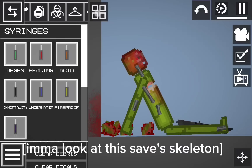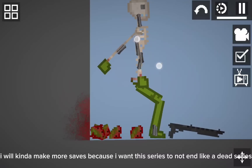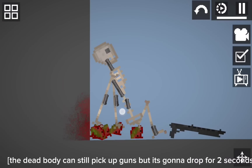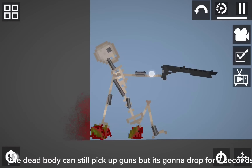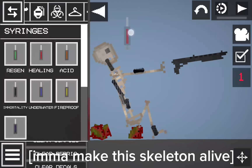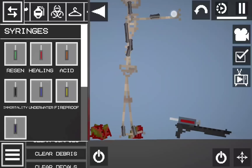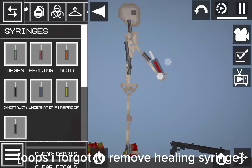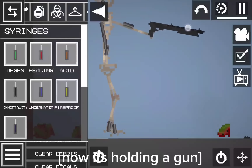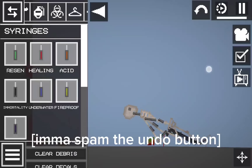Imma look at this save's skeleton. I will kinda make more saves because I want this series to not end like a dead series. The dead body can still pick up guns, but it's gonna drop after two seconds. Imma make this skeleton alive. Now he can pick up guns. Oops, I forgot to remove the healing syringe. There we go — now it's holding a gun. Now Imma kill it. Imma spam the undo button.